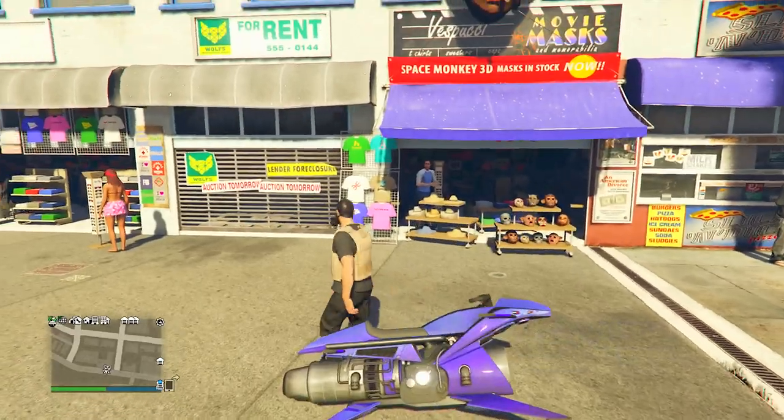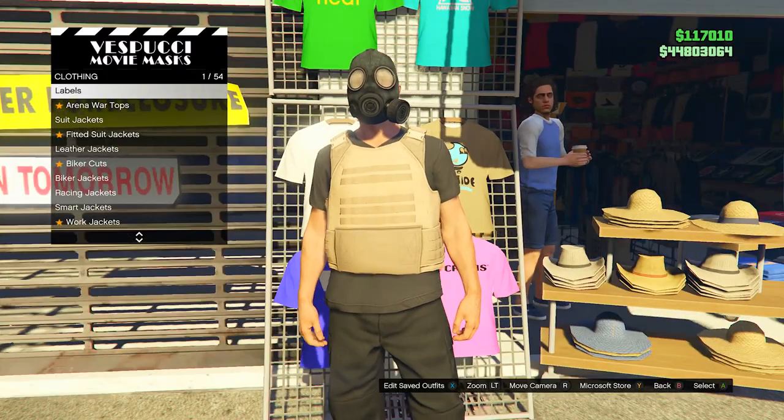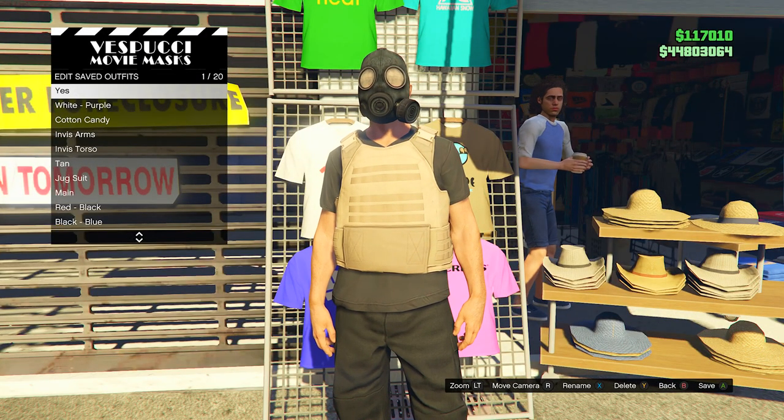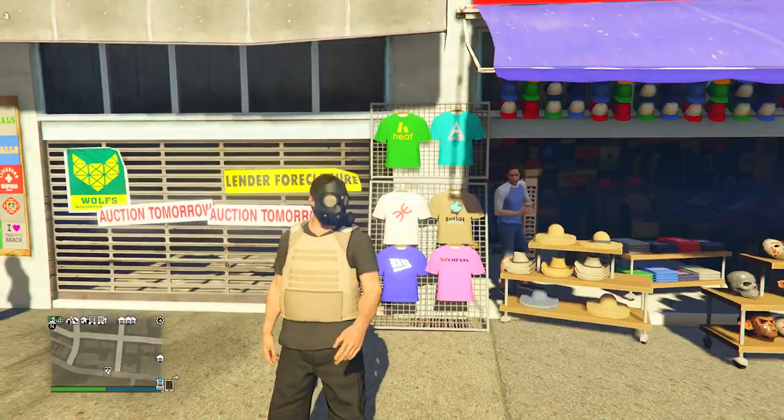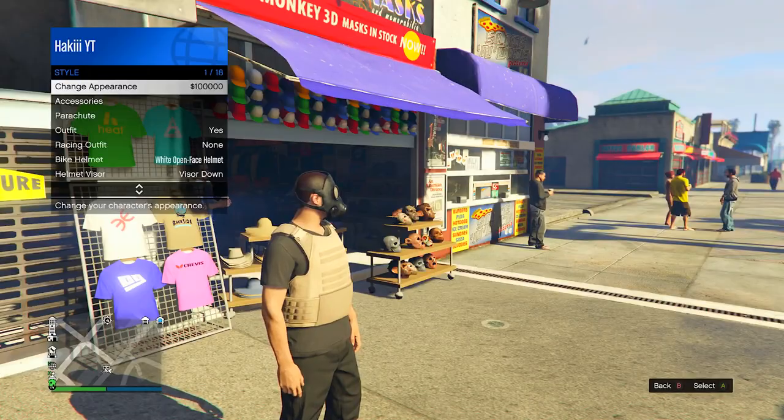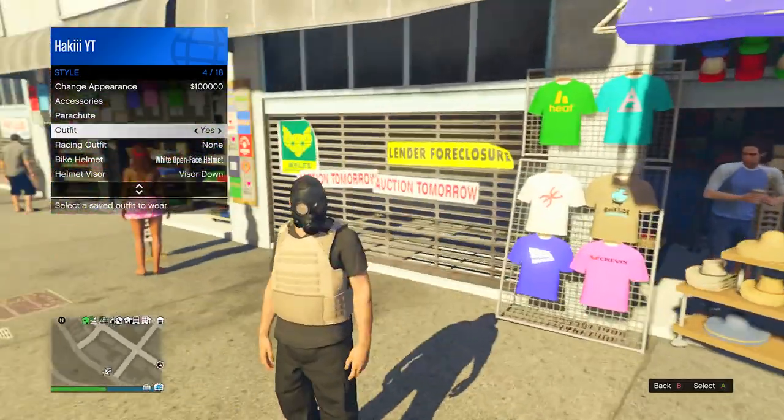Now head to the mask shop, which is right nearby. On the left side, go into the top section, go into edit saved outfits, and just overwrite the last save we made — make sure it's still in slot number one. Once you've got that, open the interaction menu, go into style, and just spam the outfit a little bit.